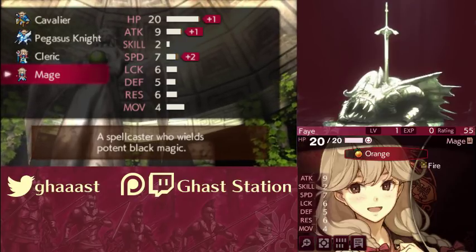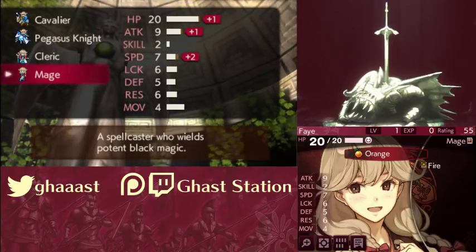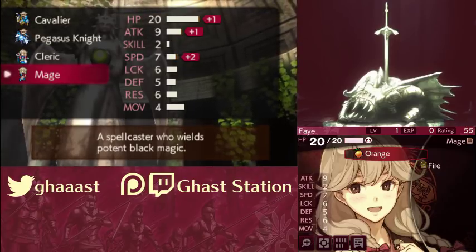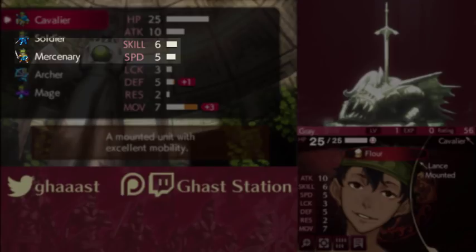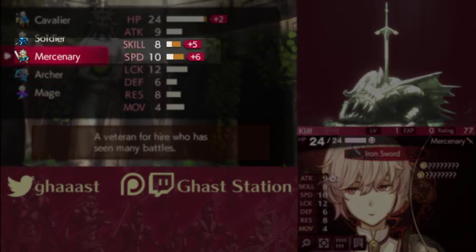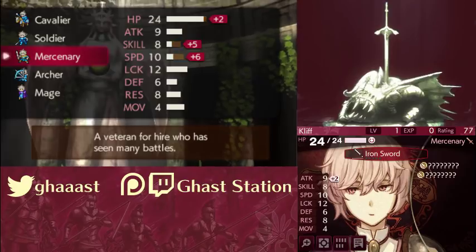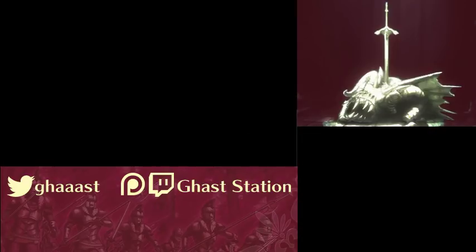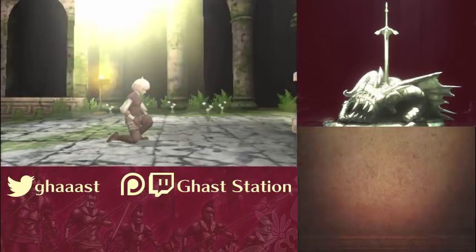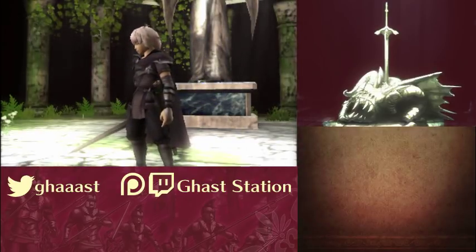Additionally, promotion bonuses work differently in Gaiden and Echoes. In Echoes, promotion boosts only increase a character's stats to the base stats of the new class that unit promotes to. For example, a mercenary's base skill and speed are 8 and 10 respectively. Look at Grey — he has 6 skill and 5 speed. Now look at Cliff — he has 3 skill and 4 speed. But a mercenary promotion will bring them both to 8 and 10 skill and speed. So it's actually beneficial to promote early, as having lower stats when you're about to promote means your promotion gains are going to be higher. If a character's current stats are higher than the base stats of the class they're promoting to, no promotion boosts will occur at all. So not only are you severely slowing down your EXP rates trying to reach level 20, but you're probably not going to get any promotion boosts anyway. Don't waste your time — promote as soon as you can in this game.